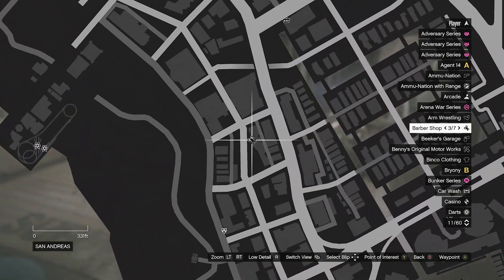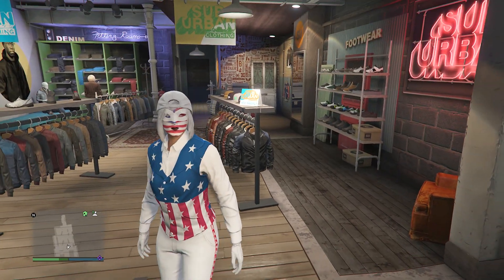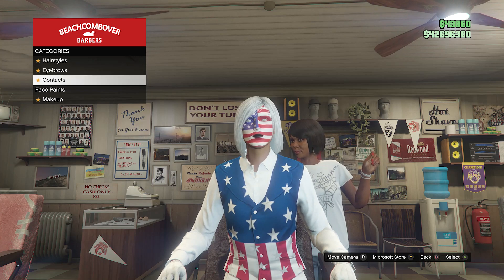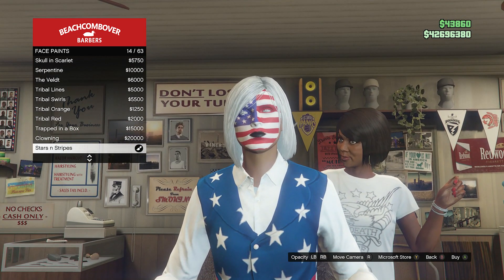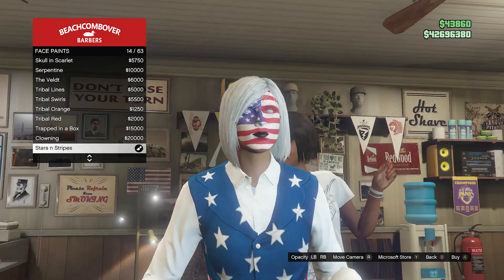Now for this outfit, before we go to the mask store we're going to go to the barber shop first. When you get to the barber shop, scroll down to face paints, click on face paints, and buy the Stars and Stripes which will be on slot 14.